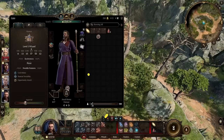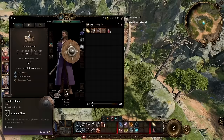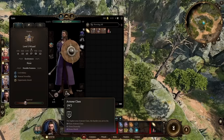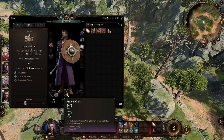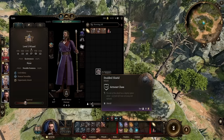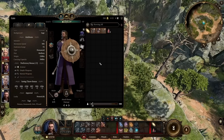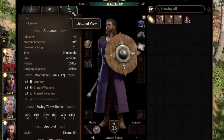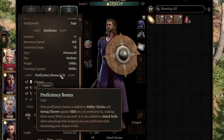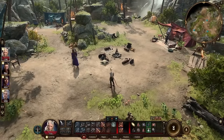Likewise, don't forget to put a shield on characters that can wear shields. If you want a free extra bit of armor class, a lot of characters can use shields and I see people not using them. Without a shield, this character has 11 AC, but with the shield he gets up to 13, making it harder for enemies to hit him. Just make sure it doesn't say they're not proficient with it. You can check under the detailed view in proficiency bonuses — it'll say whether they're proficient with shields.